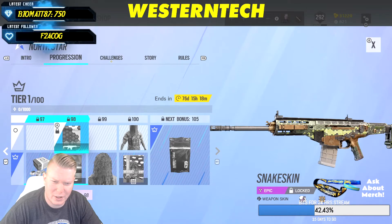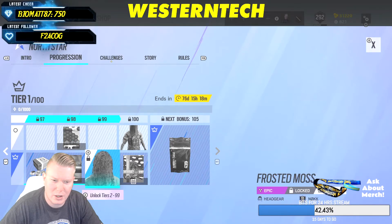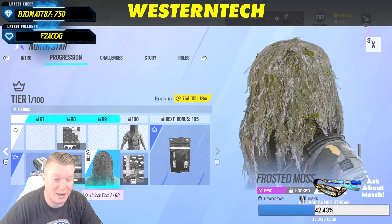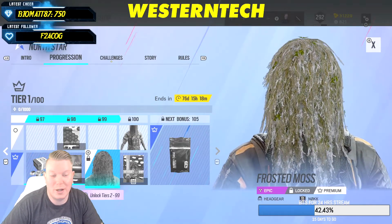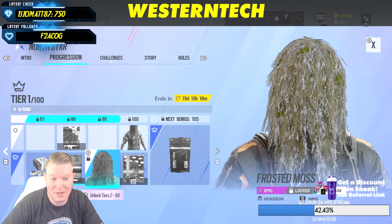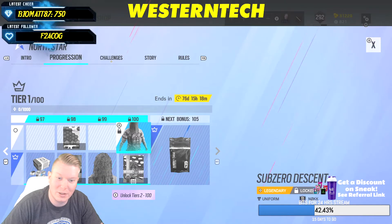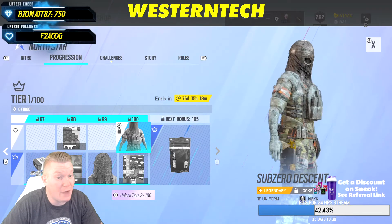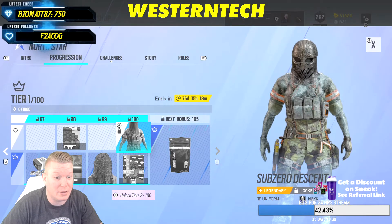You'll get a snake skin for Yana, and Nomad gets Frosted Moss with a Nook. I just got the medieval one and now I'm kicking myself for that because this one looks kind of cool too. The outfit's actually pretty decently cool as well — I really like that.